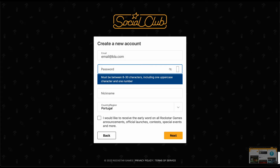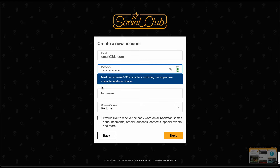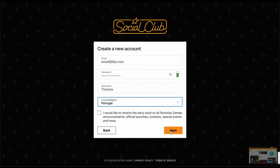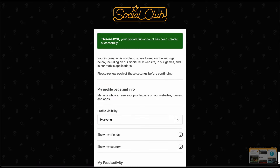You want to set up your email and password. Sign up with your email and password, and make sure you put a strong enough password — it must be between eight and thirty characters, with one uppercase character and one number, plus special characters. Then you want to set up your nickname, make sure it's not already used, set up your country, and click Next.